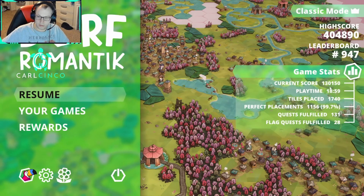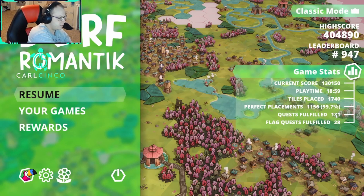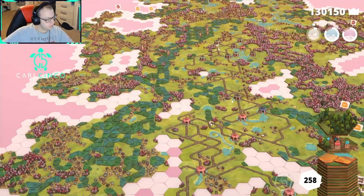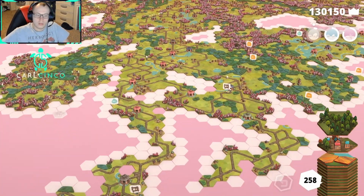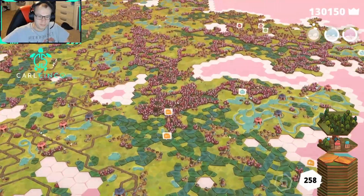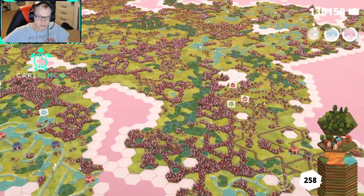Let's take a look at our stats: 130,150 points, basically 19 hours, 1740 tiles placed, 1156 perfects, 131 quests, and 28 flag quests. We're at 258 tiles. This is what everything looks like — good stuff.